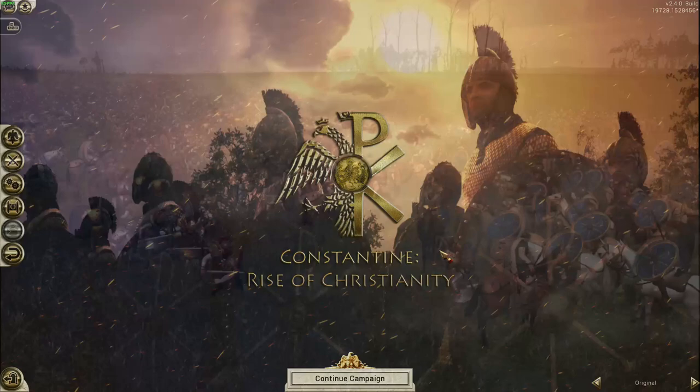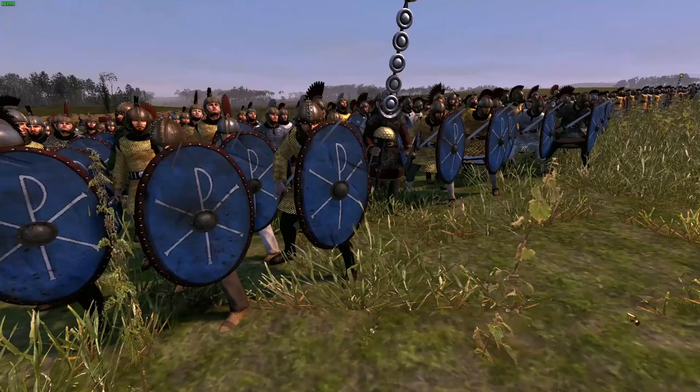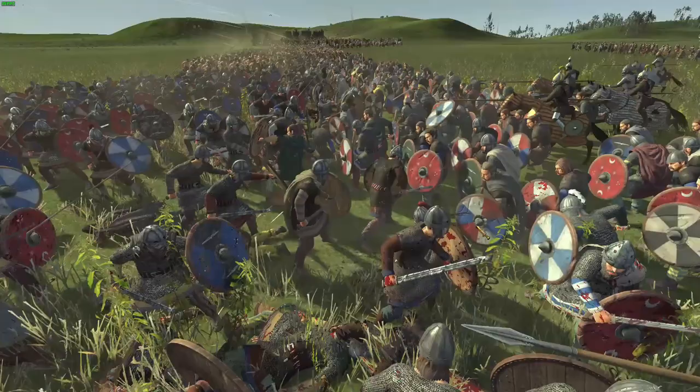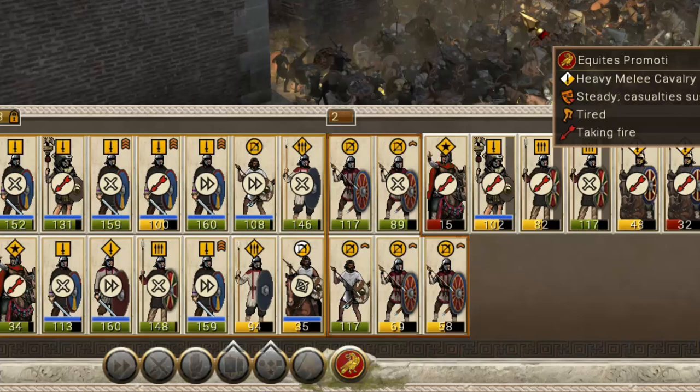The mod comes with a custom main menu background as well as custom loading screens. The units available for recruitment are beautifully created late Roman-era troop types. The unit design in the mod overall is top-notch, and I actually prefer the look of the units in this mod to those in Empire Divided — not just the Roman units either; the Sassanid and Barbarian units look great as well. The units of course have custom unit cards, although the art style does clash with the vanilla cards that are also present in the campaign. This didn't bother me or take away from the experience, however.